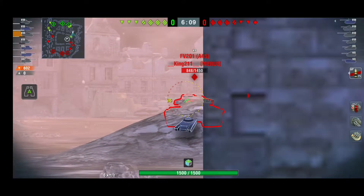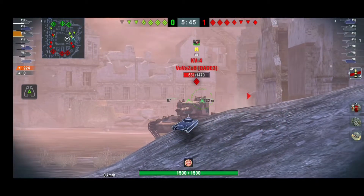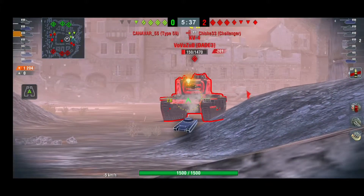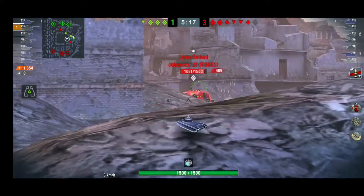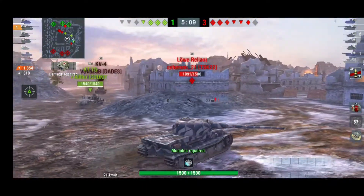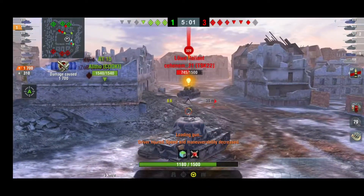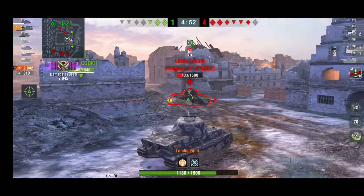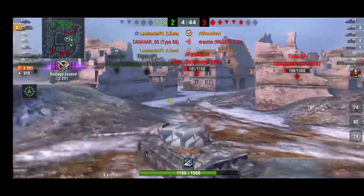You can really aim perfectly and hit exactly what you want. German guns in general are great at penetration, aiming, and dispersion. This tank especially earns a lot of credits — it's the second or third best credit earner in the game, right after the Super Pershing. The Angry Connor makes bigger cash but it's quite a different tank — it has no armor, just a very accurate gun.